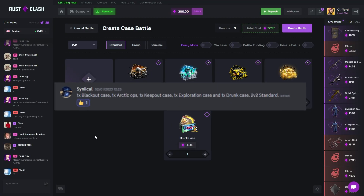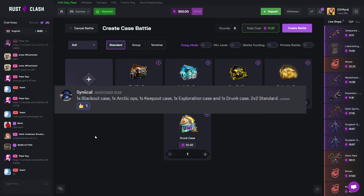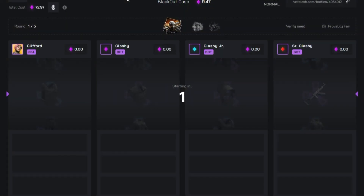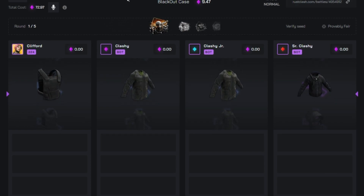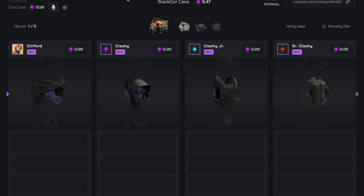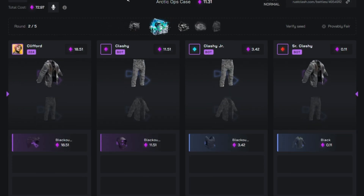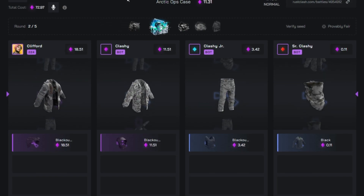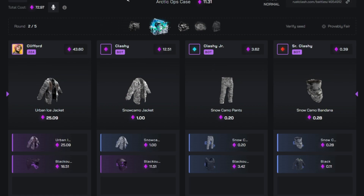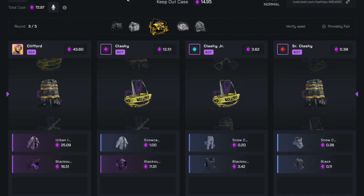We've got a blackout case, arctic ops, keep out, exploration, and a drunk case — 2v2 standard. Let's hope we can start off with a win because this is a decent chunk of our balance. That is a good start though — we've pulled two items, they've pulled none. Admittedly one pull on the later cases can completely ruin that. There's a drunk case at the end. Okay, we pull a little bit more ahead — we've got about $55, they've got about $4, so we've got a decent lead.